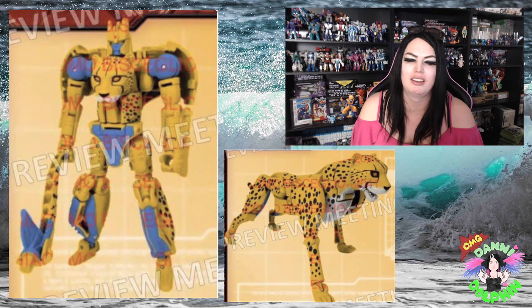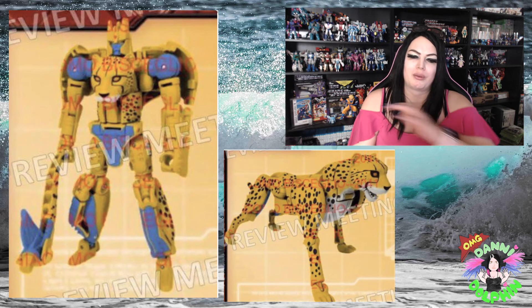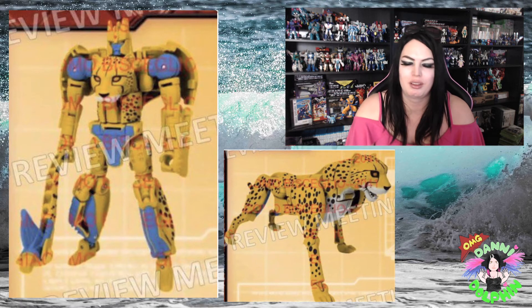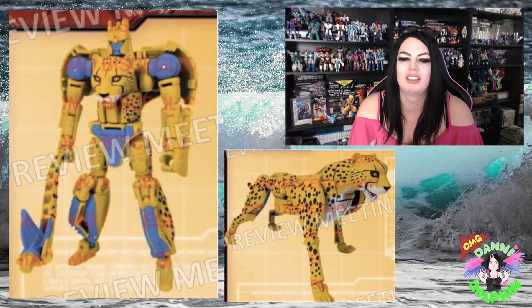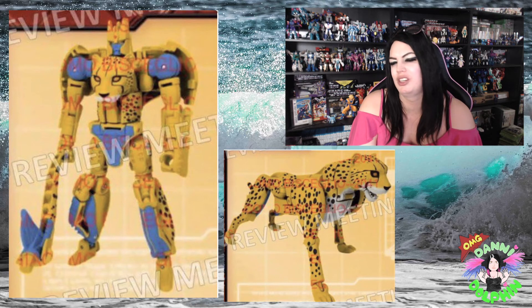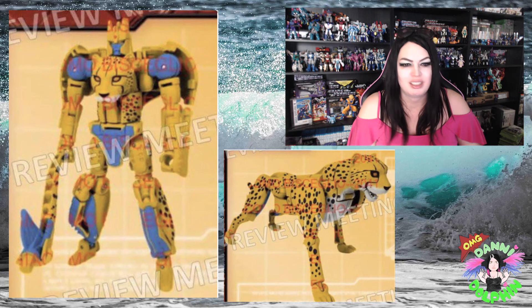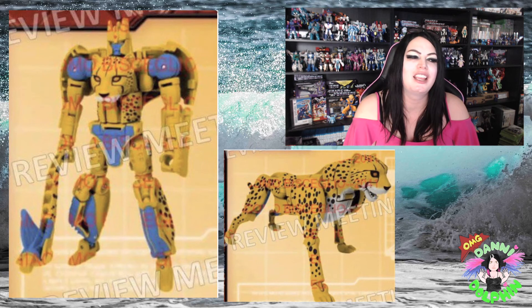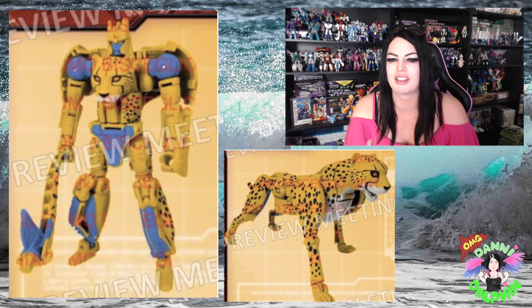He had a different tail gun that he only used in like one episode, but it's what comes with the regular toy. This tail gun is different and I don't quite understand it. Cheetor's gun doesn't look much like the show. Something's a bit off with the Cheetor to me, but a new Cheetor that turns into a cheetah - another take on a classic toy - I mean that's still cool.